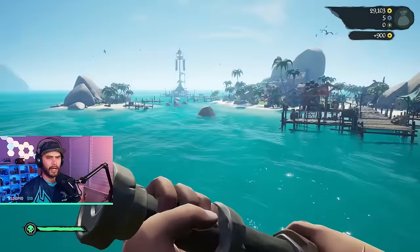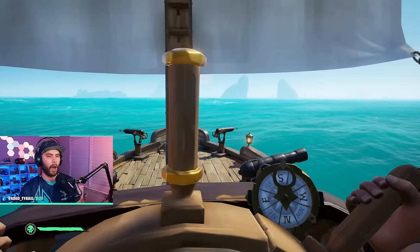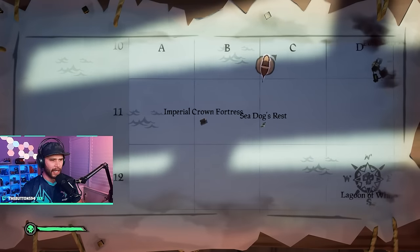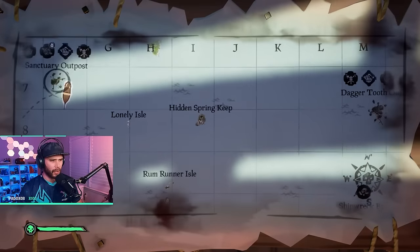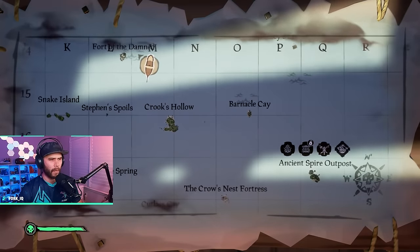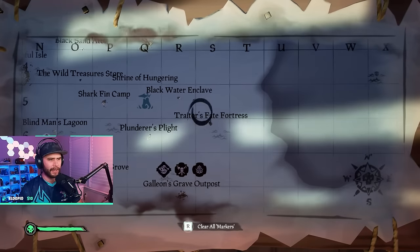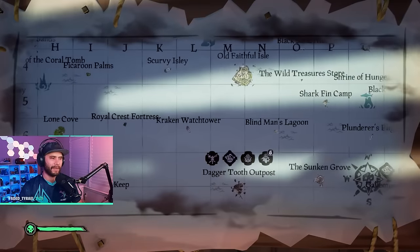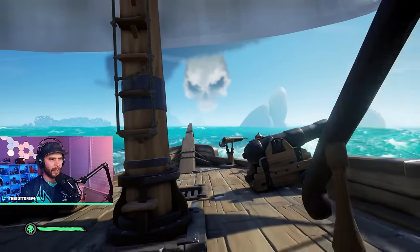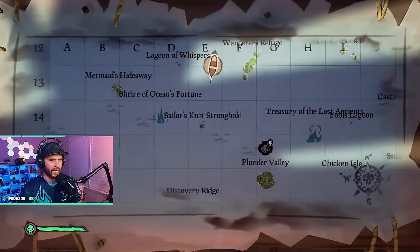Another great way to make gold is Sea Forts — scattered all throughout Sea of Thieves. There are Sea Forts here, here, here, and here — they're everywhere. These are great ways to make gold in a non-stressful way. Looking at the skull cloud it looks like we need to go dead south, so I'm heading toward Sailor's Stronghold. If you can't catch wind, keep your sails flat.